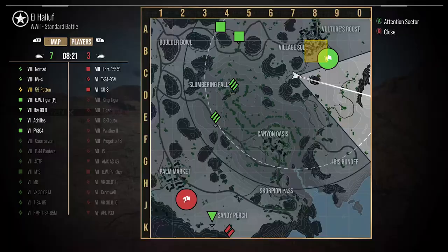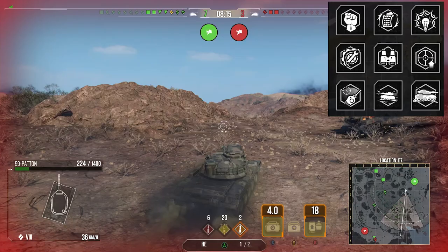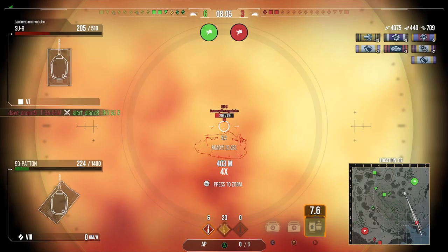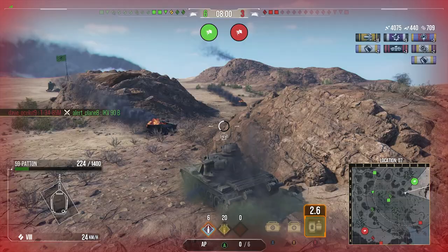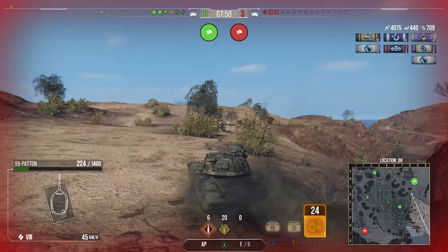For the crew I run a pretty standard setup: Born Leader, Rapid Reload, Sixth Sense, Situational Awareness, Track Mechanic, Steady Aim, Snapshot, Run and Gun, and Camouflage Expertise. I run camo expertise because as a medium tank I want to make my tank a little more stealthy — this tank naturally doesn't have much camo so I want to help it out. Then all the gun perks to make the gun as good as possible.